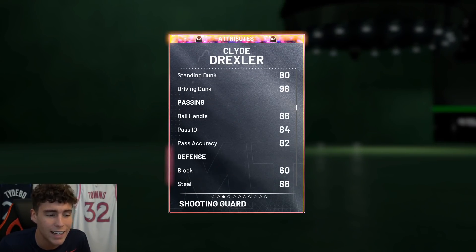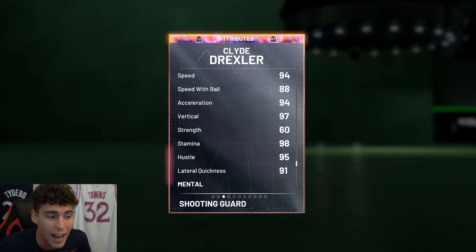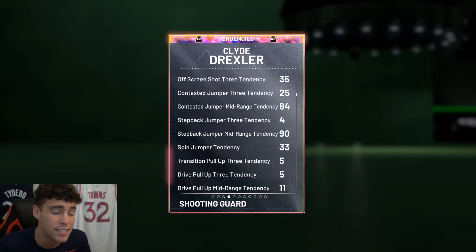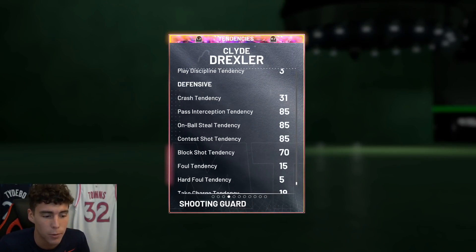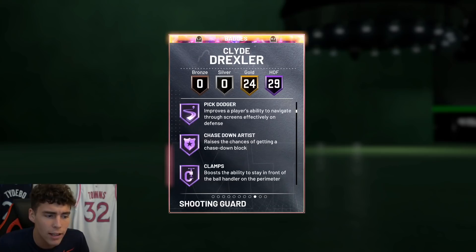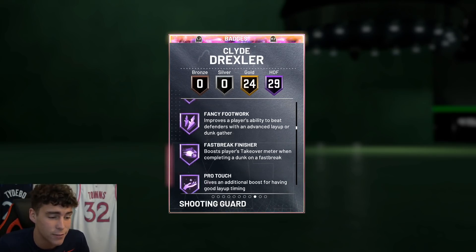He has an 89 three-ball, 98 driving dunk, 86 ball handle, 88 steal, 87 perimeter, 94 speed, and 91 lateral quickness. Tendency-wise, 100 driving dunk tendency. Defensive tendencies are pretty solid for Clyde as well. 29 Hall of Fame badges — comes with Hall of Fame catch and shoot, corner specialist, relentless finisher, pick dodger, chase artist, clamps, heart crusher, pogo stick, Tyler defender, contact finisher.